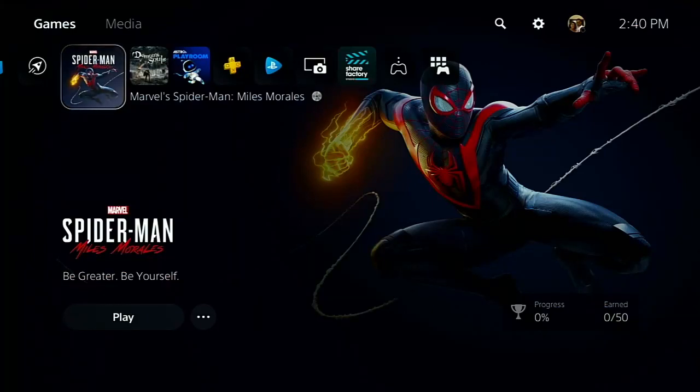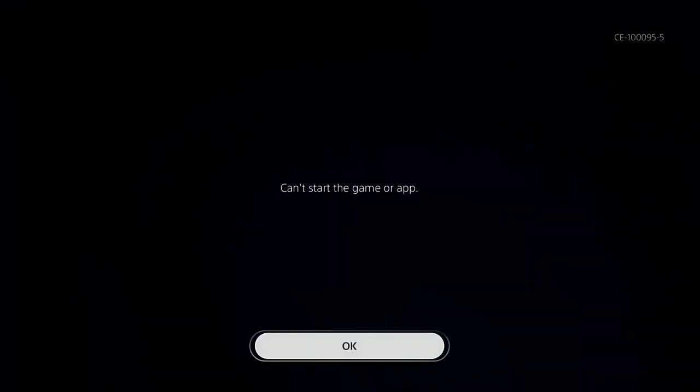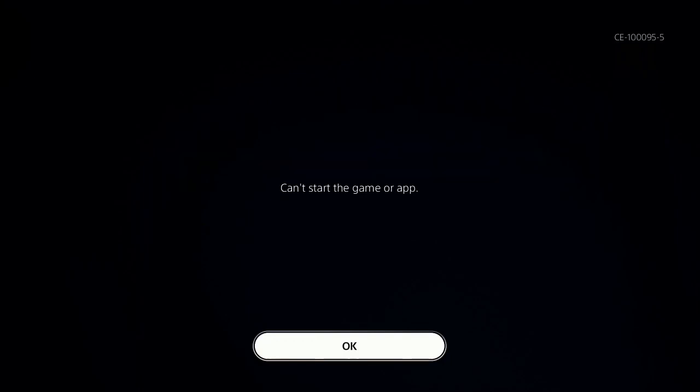Hi everyone. This is going to be a quick and short video. After recording the last video, the PS5 User Interface video, I tried to start playing Miles Morales and I got an error from the PS5. The error code is CE-1095-5 and it only said that I can't start the game or app.